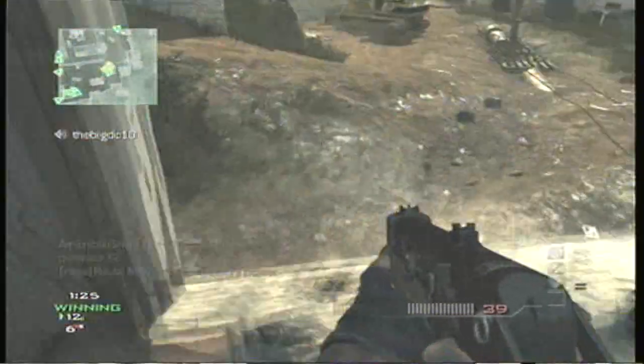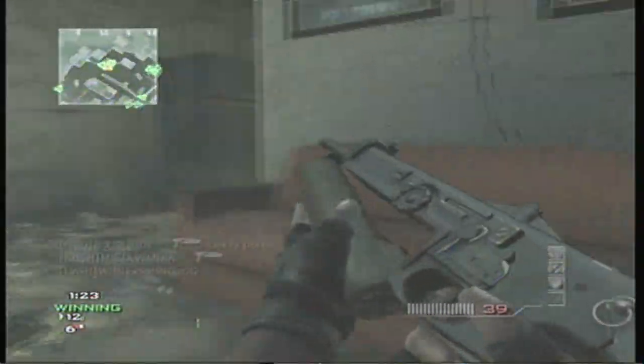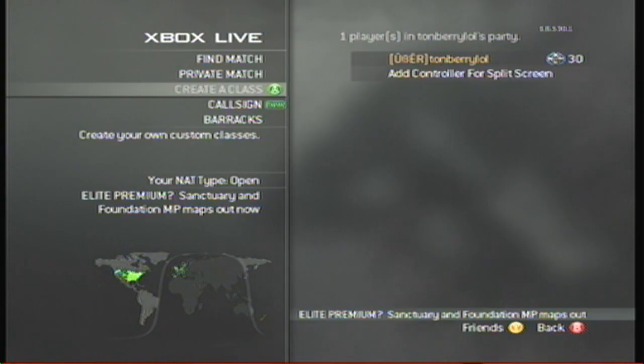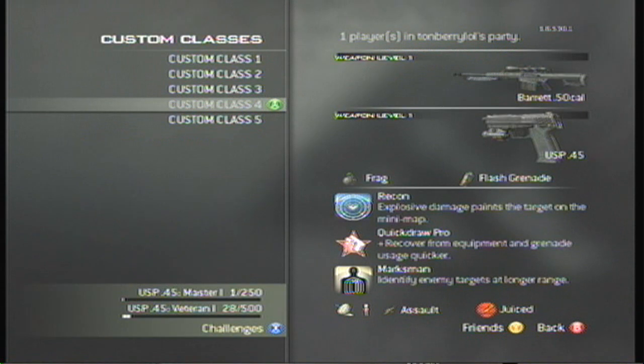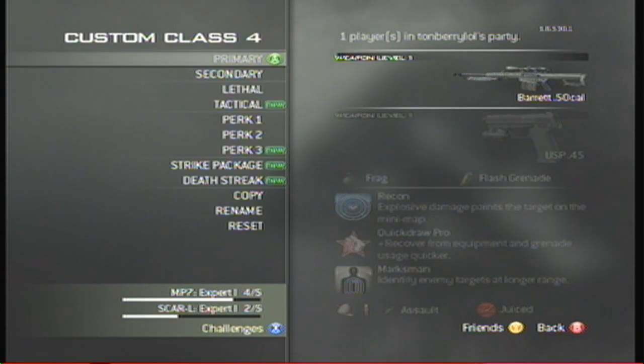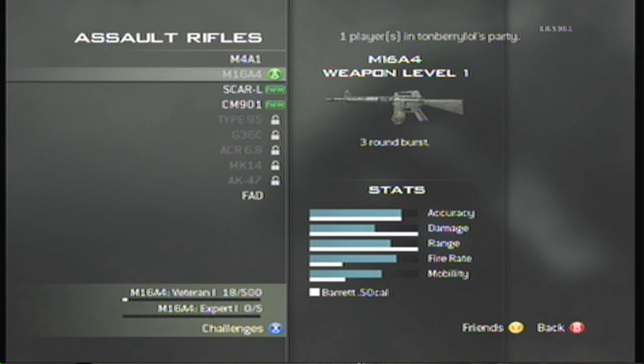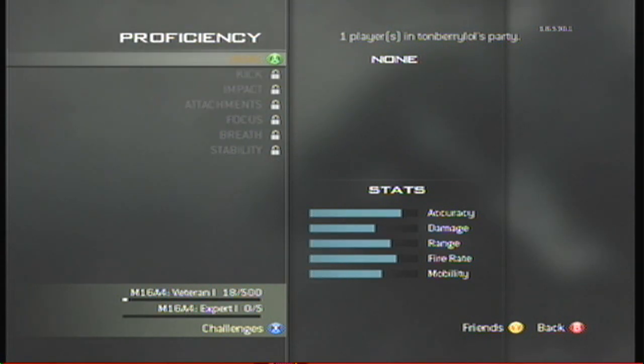For this class, for your primary weapon you want to use the M16A4, because that is the standard assault rifle for the US Army. For your sidearm, you can use any kind of pistol you want — the USP .45 seemed to be the most realistic.